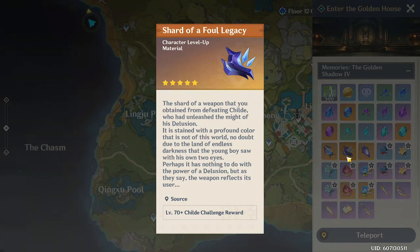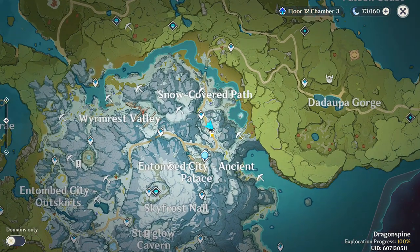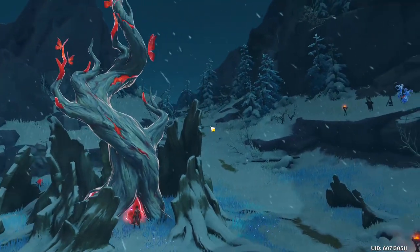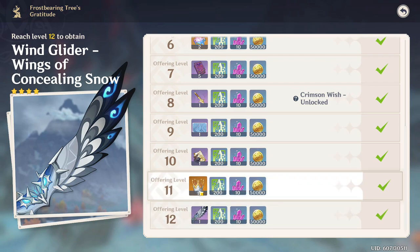You need Whopperflower Nectar for talents too: 18 whites, 66 greens, and 93 blues. Then to max out her talents to level 10, you'll need three crowns. These only come from events for the most part, but there is one you can get by leveling the big dead red plant in Dragonspine.